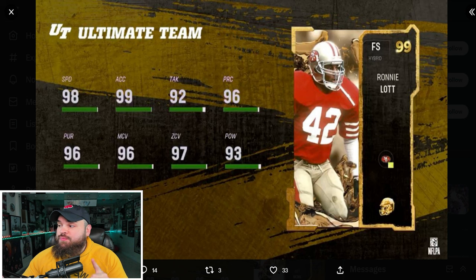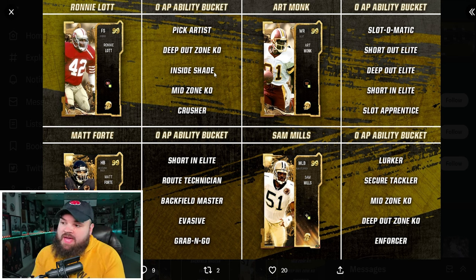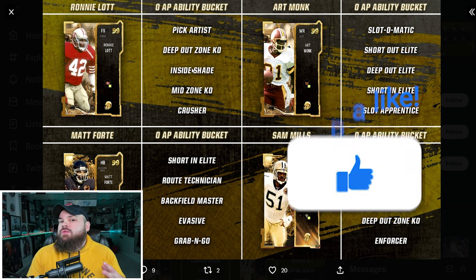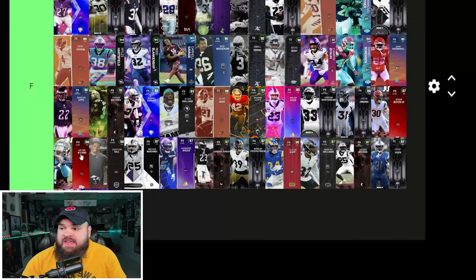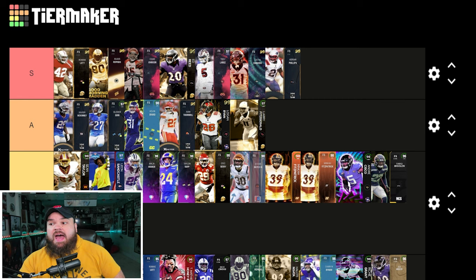We also got one more reveal for Ultimate Legends — Ronnie Lott. He's going to be 99 speed, 99 acceleration, and his man, zone, and play rec all look fine. He has the big hitter trait. What makes him special is he's another zero AP inside shade player. In total you now have four zero AP inside shade defenders. For man coverage he's by far and away the best free safety in the game — I kind of want to make an S plus just for Ronnie Lott.